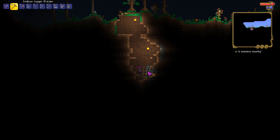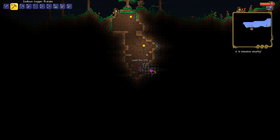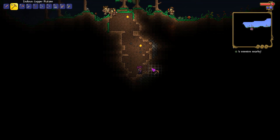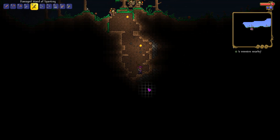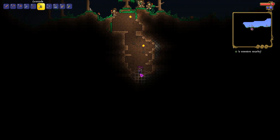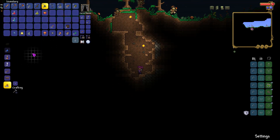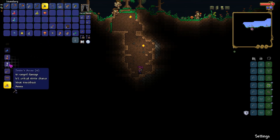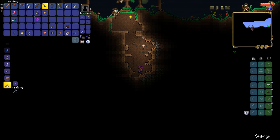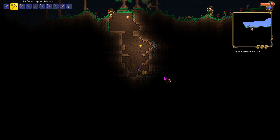Let's get all of this and then we'll possibly head back to spawn. I could always create a jester arrow to see a bit extra, but I won't do that.